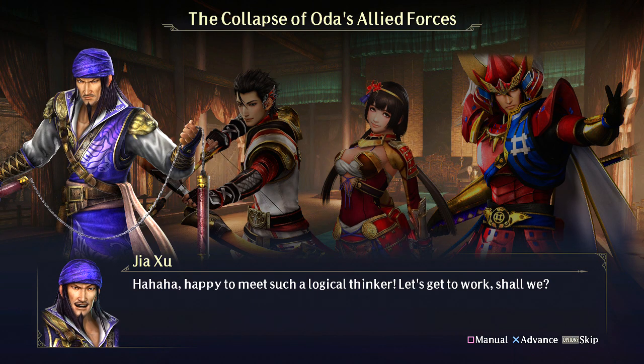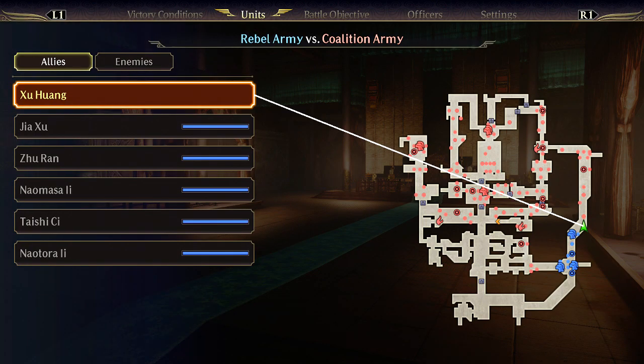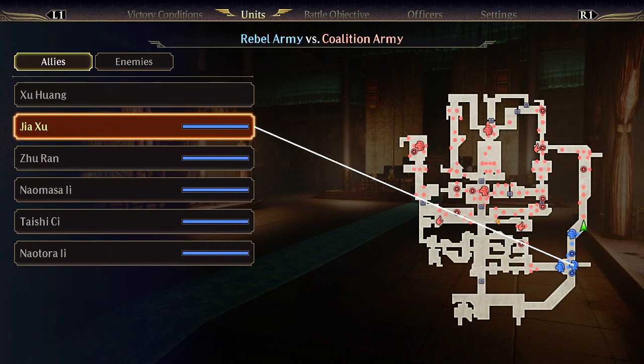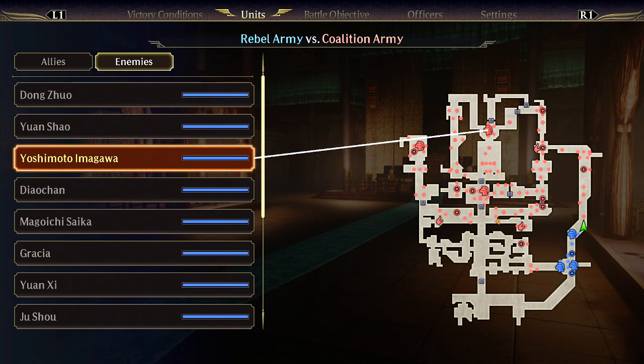Okay guys, I can take my time. We need this to happen - Juran and Naomasa. So here's Juran and here's Naomasa. They need to reach Yuan Shao and Yoshimoto respectively. Juran looks like he's just going to take the left route no matter what. What I could do is get Naomasa up to Yoshimoto, and then start killing all the enemies in Juran's way to get him to Yuan Shao. I have seven minutes to do this and if I go the wrong direction, that could ruin the whole thing.